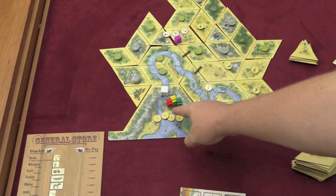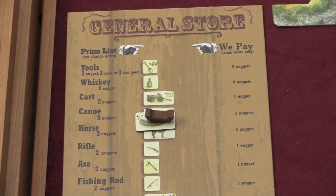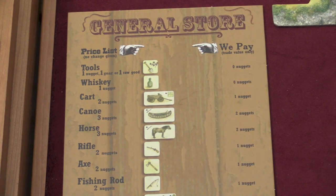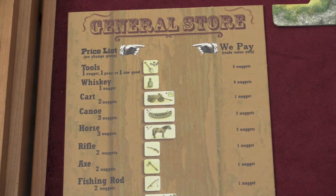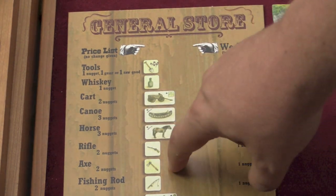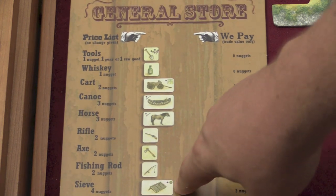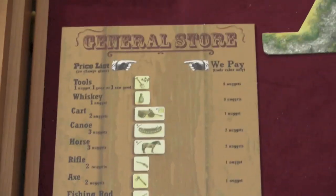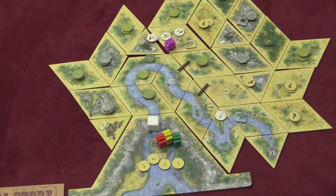You can also go back to the store here at the very beginning where you started. You can buy treasure clues, but you can also buy all sorts of other equipment. With the game, some of them actually have a wooden piece — like a wooden canoe or a wooden horse. You can buy more tools so you can build more things out there. You can buy whiskey, which you can spend to get an extra action. You can buy the cart to give you more spaces. A canoe — when you move next to the river, instead of moving two, you can move three. A horse — you can move two anywhere, not just next to the river. A rifle is good for hunting. An axe gives you extra wood when you chop it down. A fishing rod gets you extra fish. A sieve — when you get river gold, you can take two instead of one. A box of dynamite — you can take two mountain gold instead of one. You don't get change, so you have to weigh whether you're going to go back and use some of your precious gold.